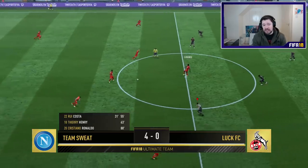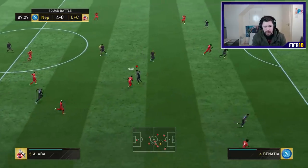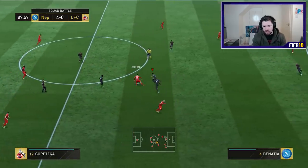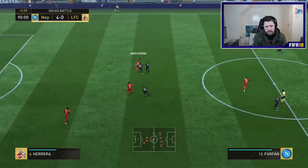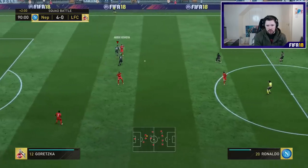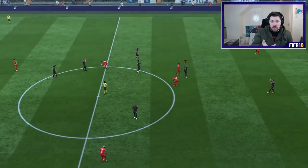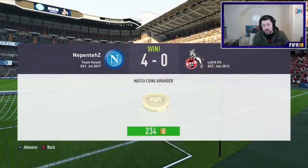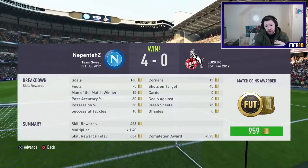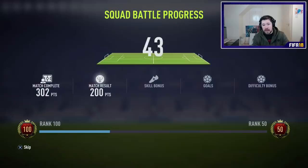We managed to get a comfortable 4-0 against the most difficult team on the hardest difficulty. We had 58% possession, three corners, 10 tackles, nine shots on target and generally played a great game. We get 3,123 points and that guys is how you beat Ultimate Difficulty. I hadn't managed to get that fifth goal, but with a healthy amount of points that puts me up to 109,000 points now.